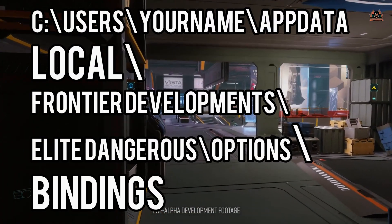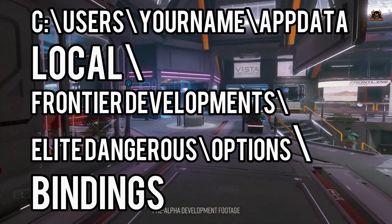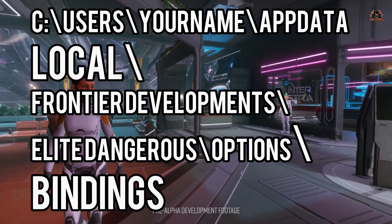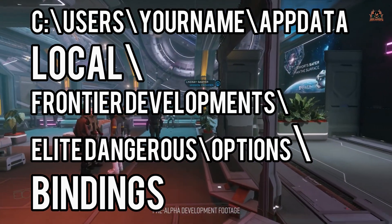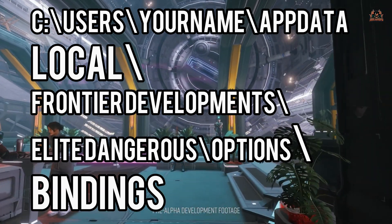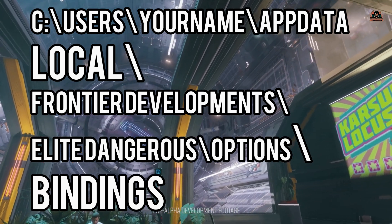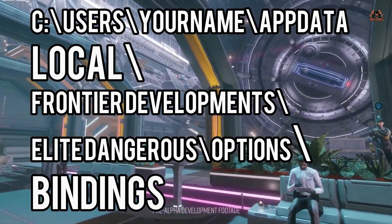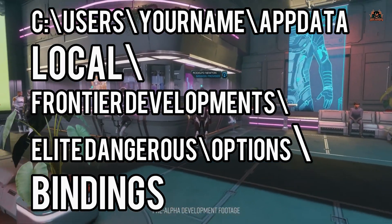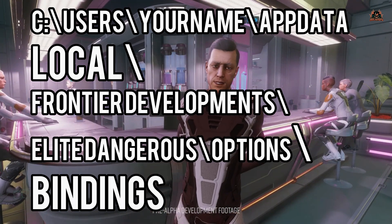Once you've done that, you've got a copy of your keyboard bindings. You can then install Odyssey and rest easy that your key bindings will remain intact. So again: C:\Users\[your username]\AppData\Local\Frontier Developments\Elite Dangerous\Options\Bindings — copy the Bindings folder — and you've made a copy of your keyboard bindings. Hopefully nothing will get screwed up when the alpha gets installed.